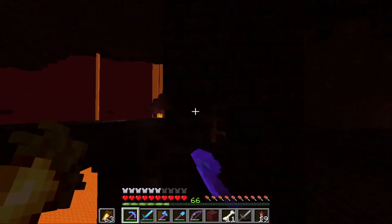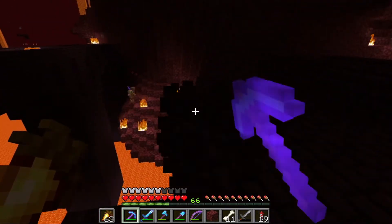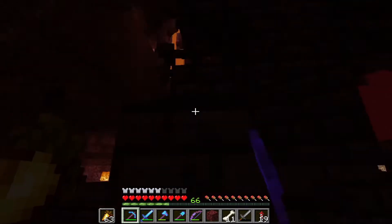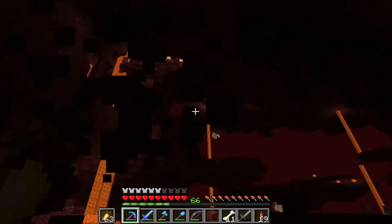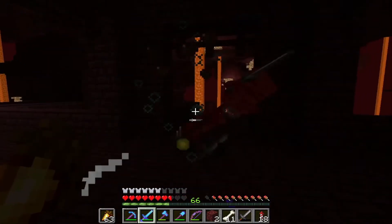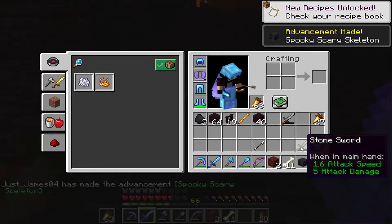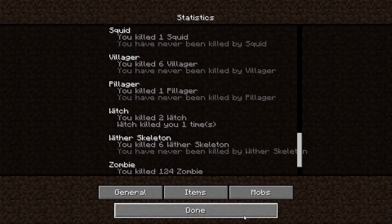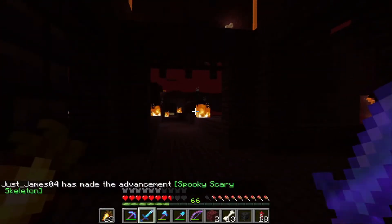And then we can mark out the bit - I don't want to start work on the base today but we can mark out where it's gonna go. I think I've found the perfect spot for it in the jungle, and I think the end product of this base is gonna be really really cool. There we go, there's the first one! We've got one already - that only took six wither skeletons to get just the one, which isn't bad actually.